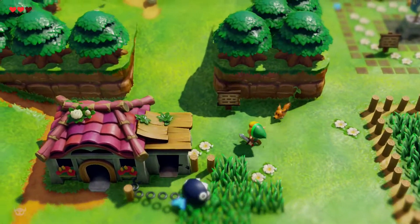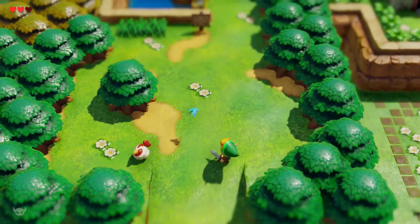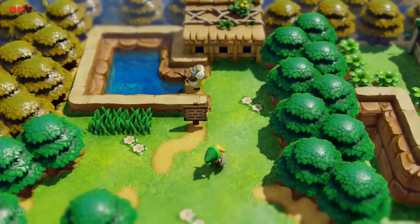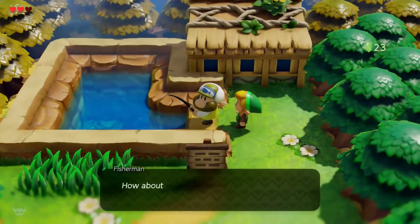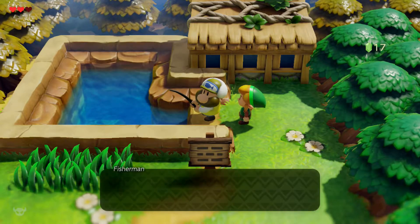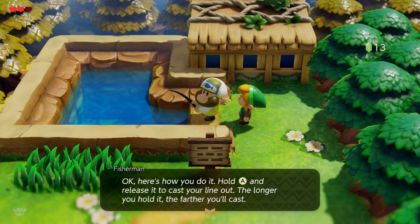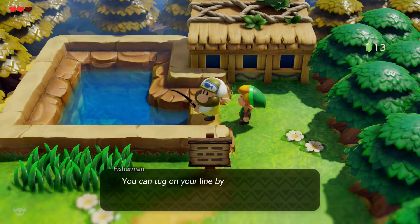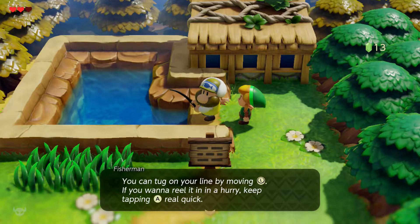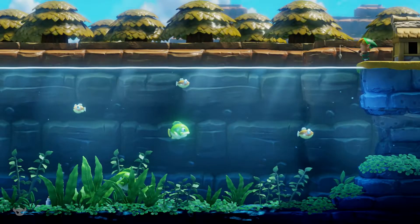Let's go say hi to the fish. Did I read this sign? I don't think I did. Fishing climb — yep, that's exactly what's up here. How about some fishing, little buddy? Oh, a charge of 10 rupees? Sure. Okay, here's how you do it: hold A to release the cast your line out — the longer you hold it the farther you'll cast. You can tug on your line by moving in, and if you want to reel it in a hurry, keep tapping A real quick. Sounds about similar — this is taking me right back.